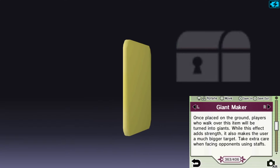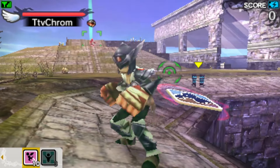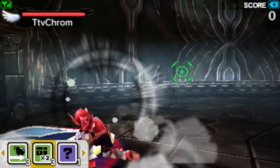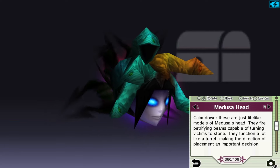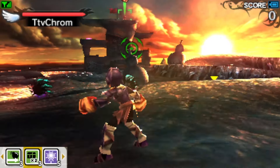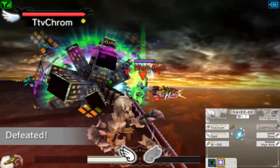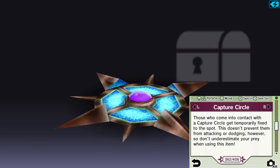The Giant Maker, when stepped on, makes your character a lot bigger and boosts your power, but it also makes it easier for enemies to hit you — which gets really scary if you're up against players using staves. You can take advantage of this by placing it where you think enemies will go through. The Medusa Head, when placed down, targets enemies with projectiles that inflict petrification — but watch out, as friendly fire is possible. The projectiles do minimal damage, but you can set up an easy KO if enemies don't Effect Recover fast enough.